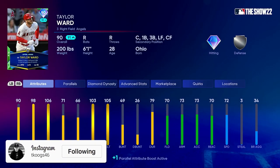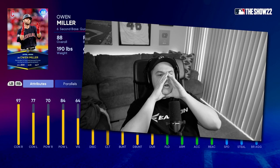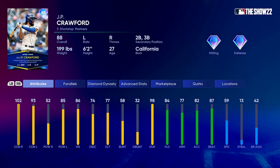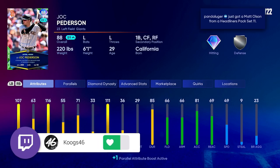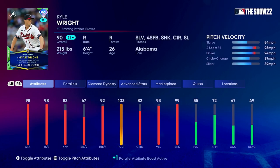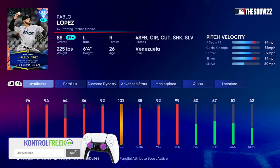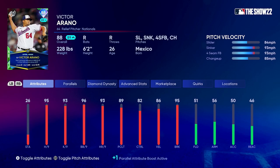Quick rundown of some of the other Player of the Month cards: Taylor Ward from the Angels, Owen Miller from the Guardians. The Mariners actually got two - J.P. Crawford as well as Ty France. We got a new Joc Pederson card. Of course, we already knew about the Andre Dawson card. A couple new starting pitchers, a 90 overall Kyle Wright as well as an 88 Pablo Lopez, and a couple relievers - Jordan Romano from the Blue Jays and Victor Arano from the Washington Nationals.